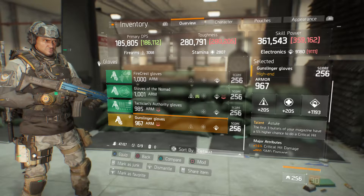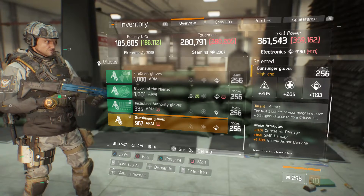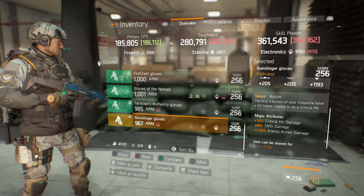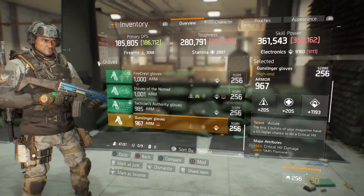We've got Gunslinger gloves at 967 armor, 1193 electronics, talent of Astute, major attribute of 16% critical hit damage, 860 SMG damage, and 7.5% enemy armor damage. The enemy armor damage would be gone — I'd just roll up the electronics.